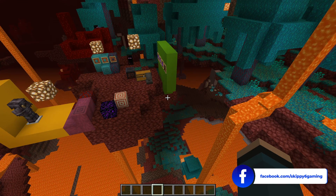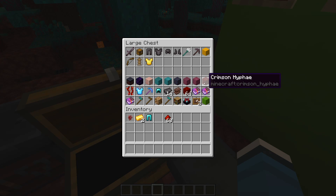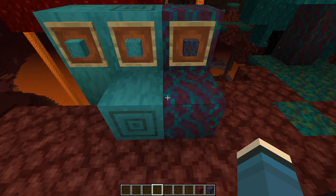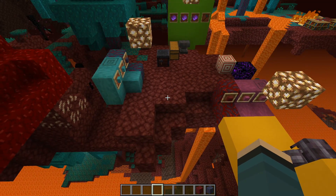Let's start with the new blocks. I'll grab them from my chest — we've got stripped crimson stem, stripped warped stem, and hyphae. I feel like the stem wasn't there before. These are the stripped versions and these are the hyphae. You strip them by right-clicking with an axe, same as stripping wood. The warped version is kind of bluish and the crimson version is reddish — both act like wood.